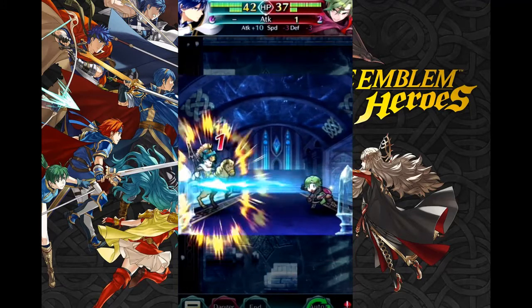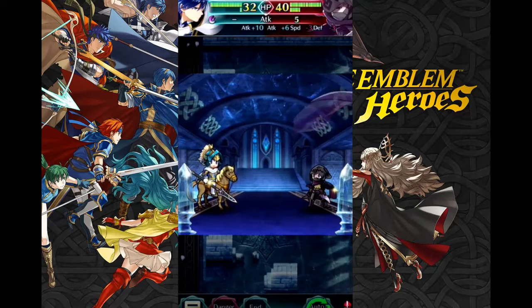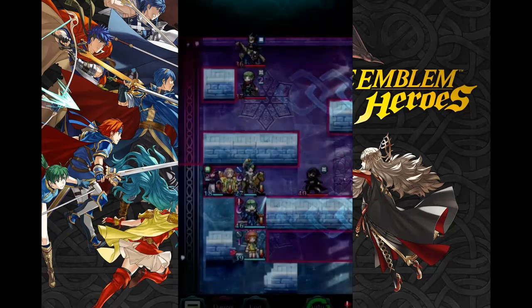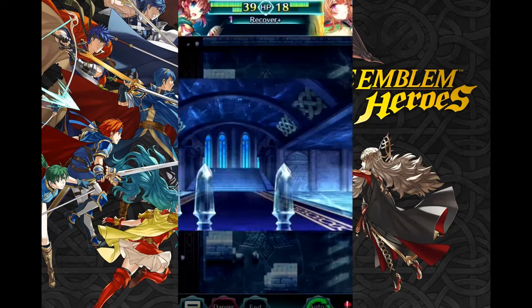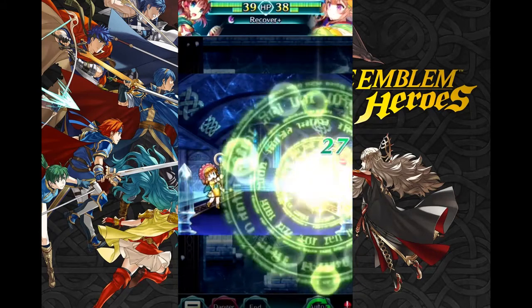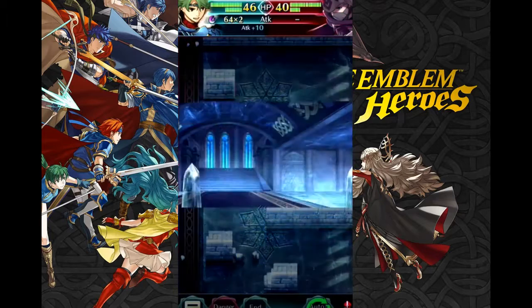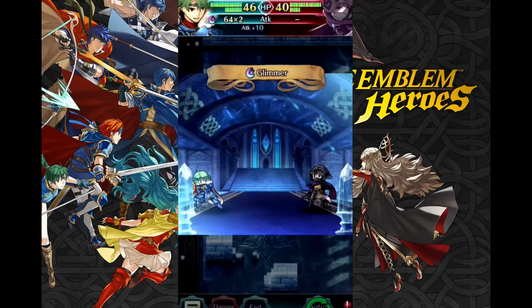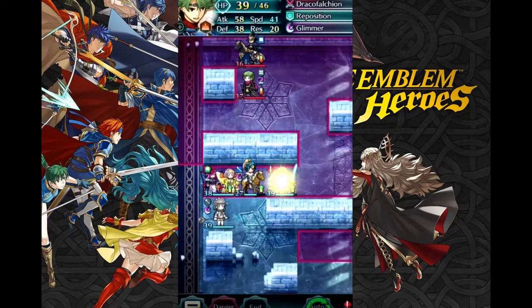Skills can be as simple as adding 5 HP, and complex enough to take up half the screen with their explanation. While each character comes with a few skills, they'll rarely come with enough to completely fill out their loadout — to do that you'll need to inherit skills from other units. Maps are almost always 6x8, with a few modes offering a slightly larger size, but despite this limitation there's a surprising amount of maps made, with some even being recreations of parts of maps in the main games.